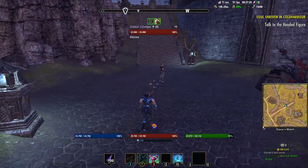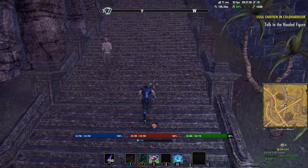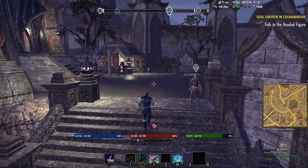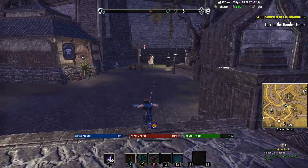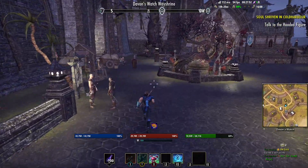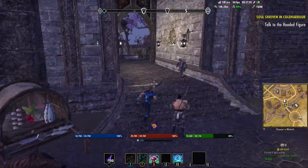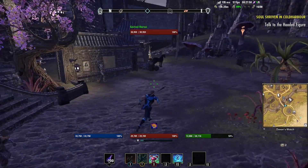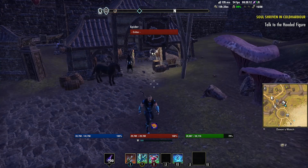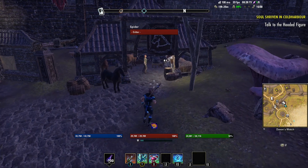At level 10, the dungeon finder becomes available to you. It is currently broken due to some issue that ZOS hasn't fully identified — could be update related, could be hotfix related. Either way, the dungeon finder becomes available at level 10, and we are currently at level 5, halfway to unlocking it.